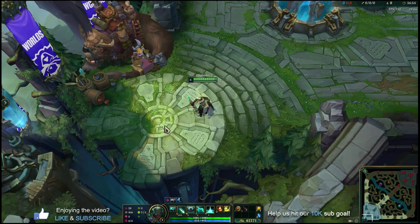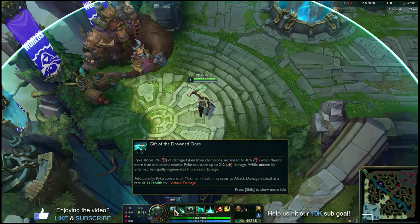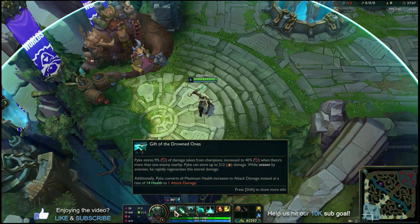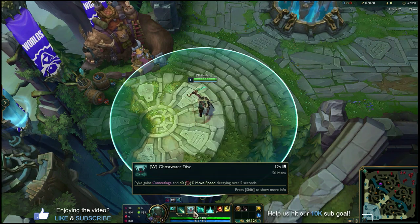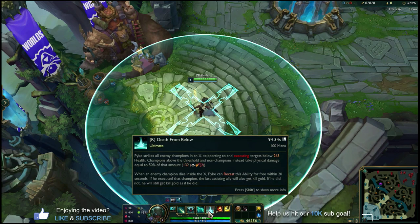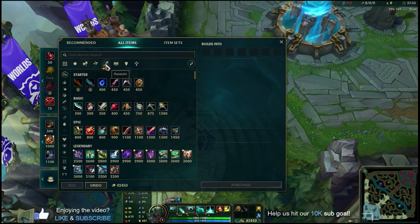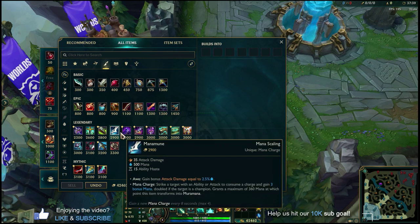To understand how to build Pyke, we need to understand how he scales. If you look at all of his abilities, they all scale off lethality and attack damage — the broken shield and orange axe icons. The passive scales off lethality and attack damage, Q off attack damage, W off lethality, E off lethality and attack damage, and R off lethality and attack damage. His whole kit is lethality and attack damage, so you want to build items in the assassin tree that provide those stats.